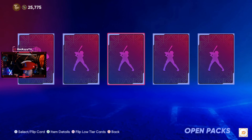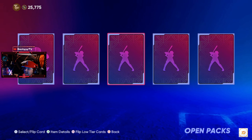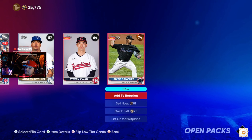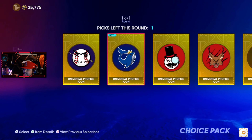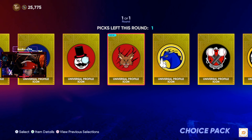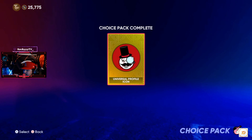Pulling golds at least, but I want a diamond pull, man. My cousin pulled Trout and Judge in the same night — like, what the heck? These are icons packs — they're pretty cool, I actually like these.